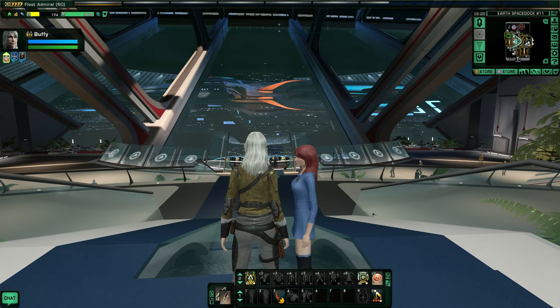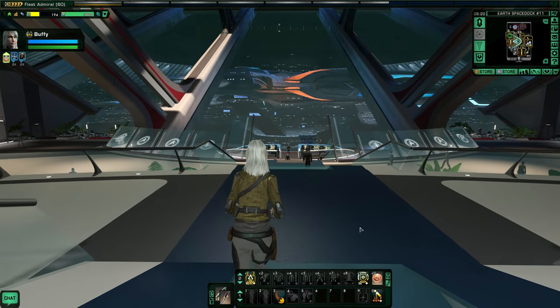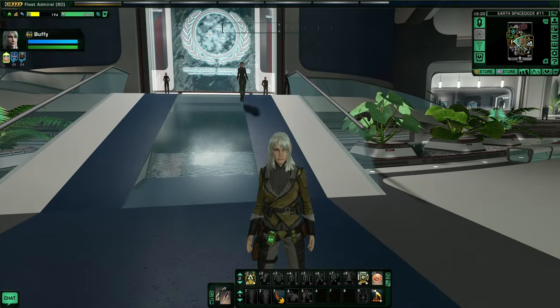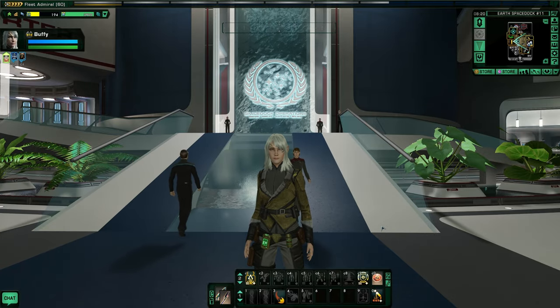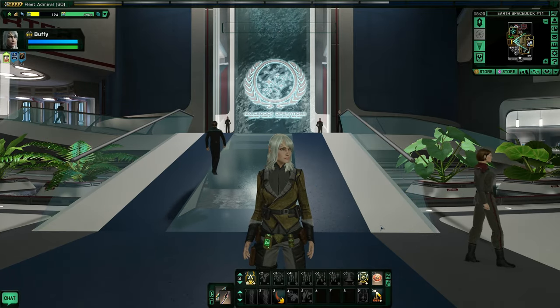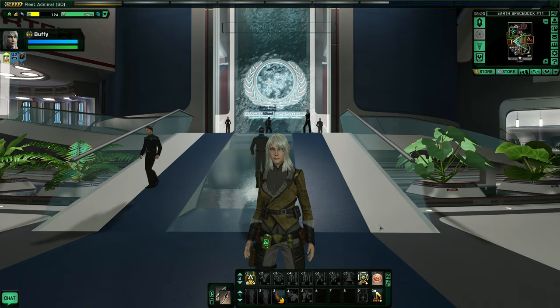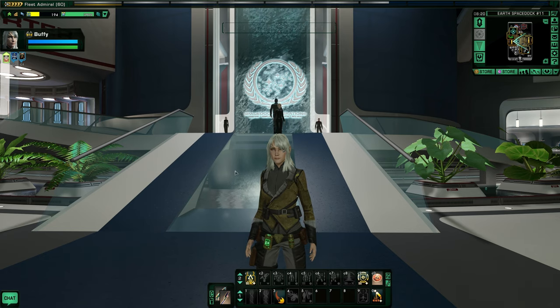It has been a lot of fun building this new liberated Borg Romulan and a lot of fun on the engineering career. This is what she looks like for now — this is just the standard Republic uniform that you get for the Romulan side. I haven't really messed a lot with costuming yet, but I will in the future.